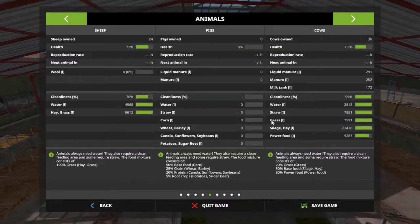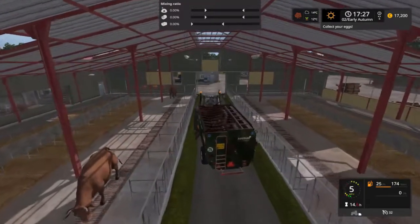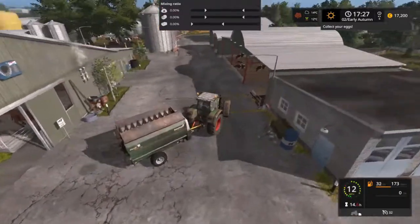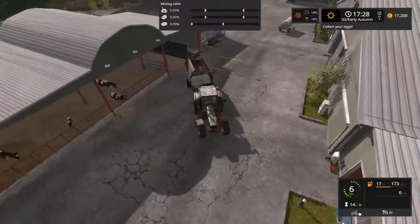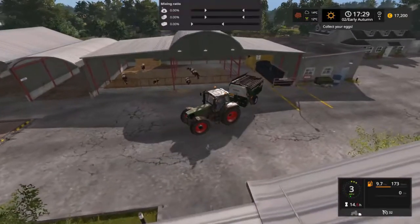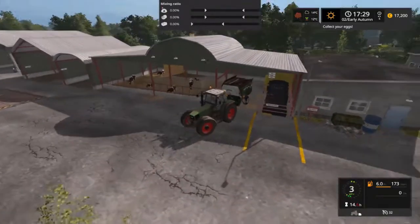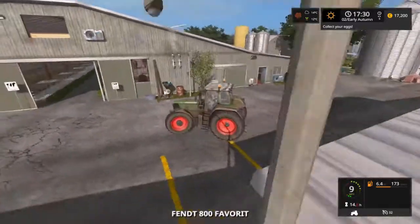We have also filled up on grass because I have let them out to the field to get a little bit of grazing. Let's get the Keenan stored away — I have to say it is a really excellent model. If you've ever made things or designed things, it is often far easier to make a pristine model than it is to make something that looks a little bit weathered and battered, and they have really nailed that with this Keenan. It looks absolutely fantastic.